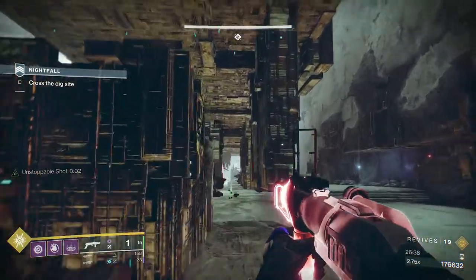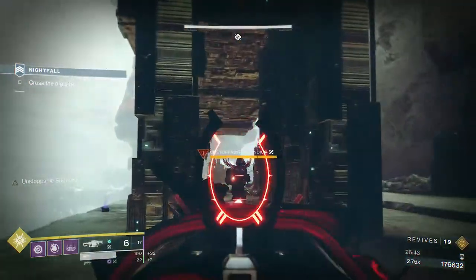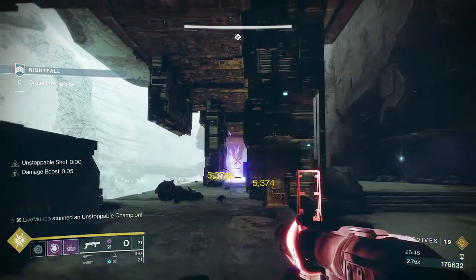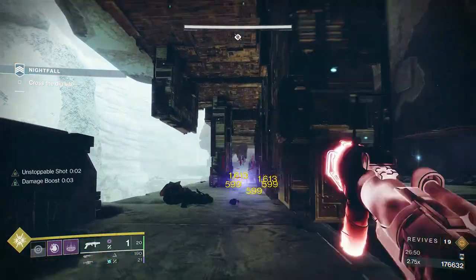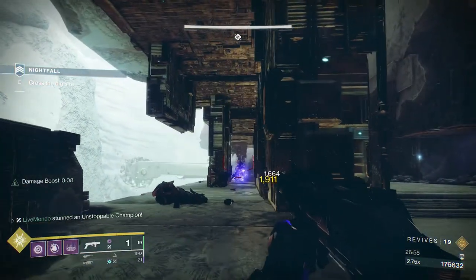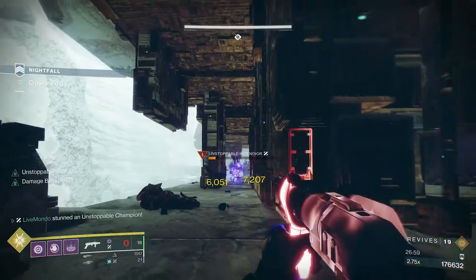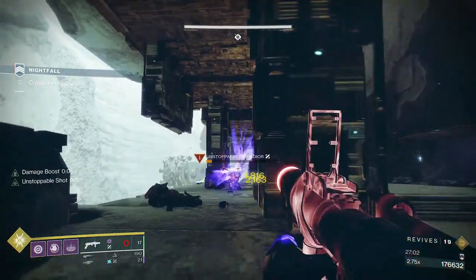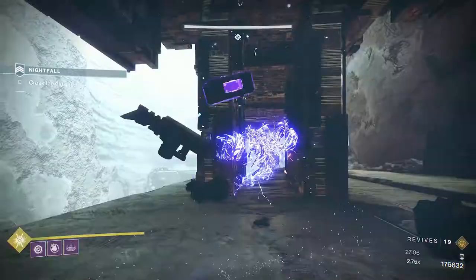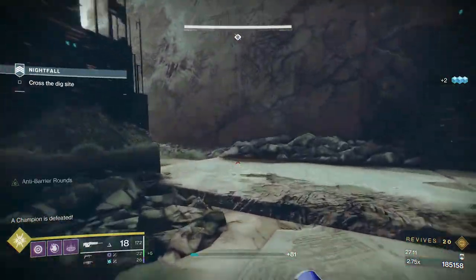There's a little bit on the right — you get a bit of a high-ground angle on that barrier. It's only the barrier I'm worried about because he's the Cabal barrier; the other ones are the Vex barriers. Ideally what we're looking for here is to come out of this area with full heavy. Heavy's the most important part at the boss. Don't get me wrong, you want as much energy as you can get.